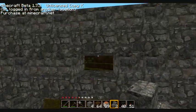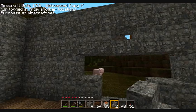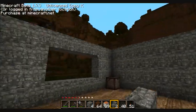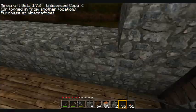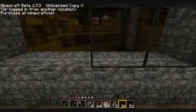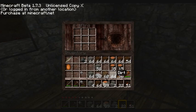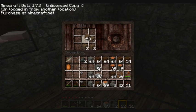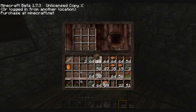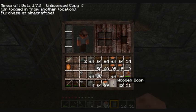It's a nice hole over there — quite nice. Let the air in, the flies, the mosquitoes, and of course the light. We're gonna put the glass on now. Looks really good over here. Let's make some doors.